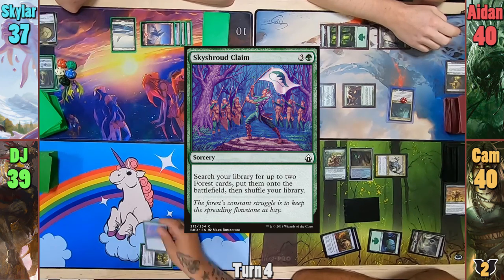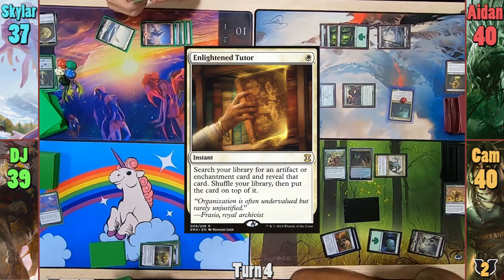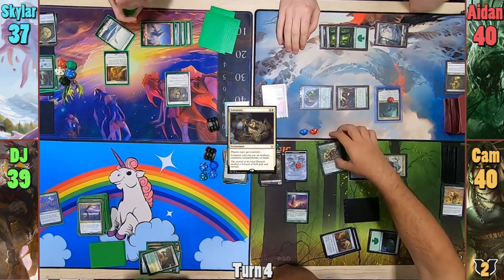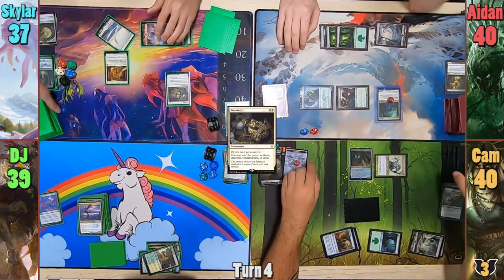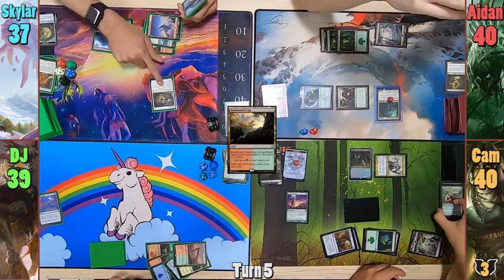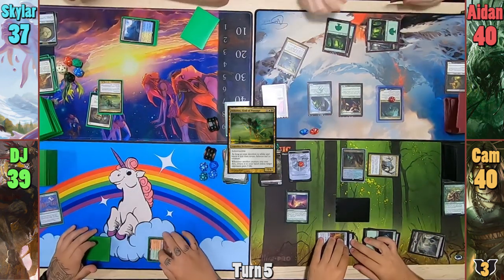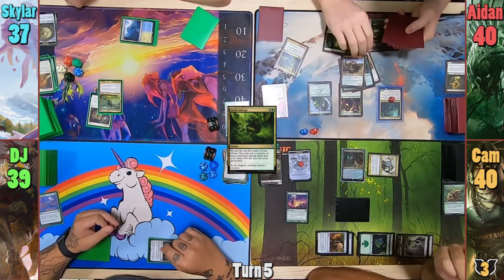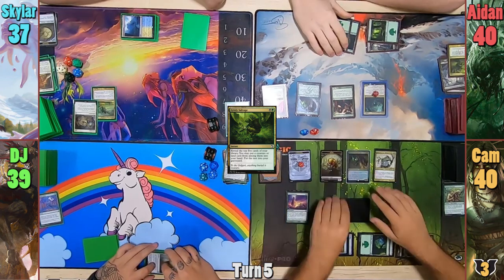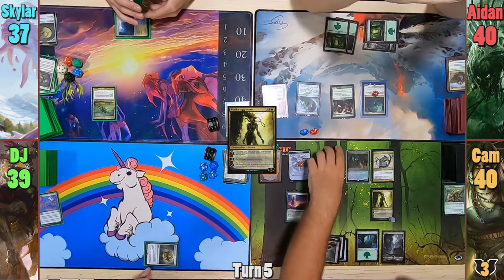DJ plays a Skyshroud Claim, finding two Forest cards and passes. In the meantime, Skylar uses an Enlightened Tutor to find Solemnity and put it on top to deal with Cam. Cam also sacrifices his Elder, gaining an experience counter while finding a basic. Skylar draws the Solemnity for turn, plays a Rootbound Crag, casts the enchantment, drops Athreos, and passes. Cam gains his Eldrazi token, draws, then pays five for Vraska the Unseen and blows up Solemnity before sacrificing the Eldrazi to gain another experience counter.